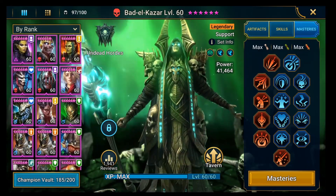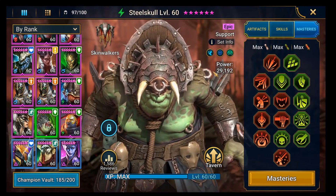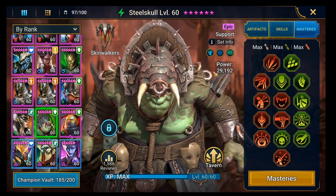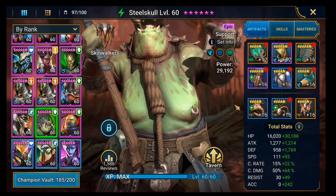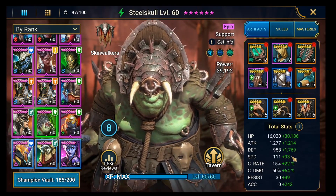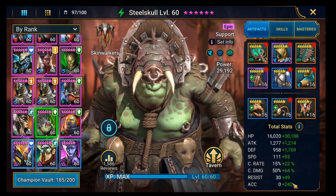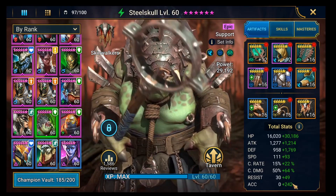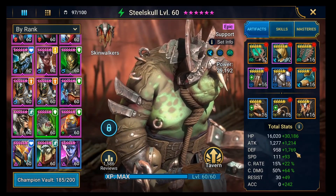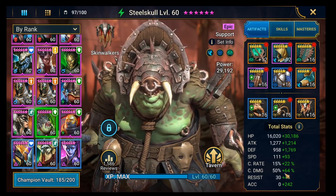The way I would gear Steel Skull - if you're doing clan boss up to brutal, just put him in the fastest gear you've got to crank up speed. What I want with Steel Skull: I want speed so I can use his A1 as often as possible, I want accuracy so he can lay his poisons, I want defense so he stays alive as long as possible, and then I want HP. I don't care about any of the other stats.